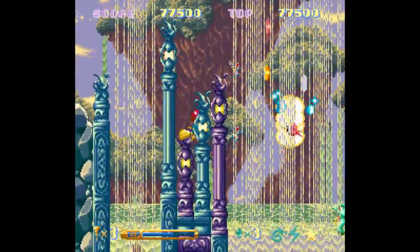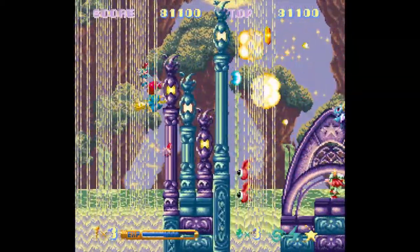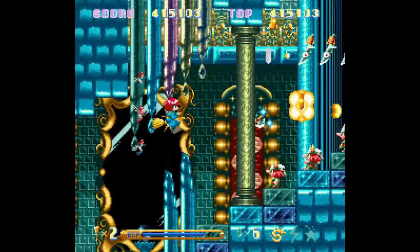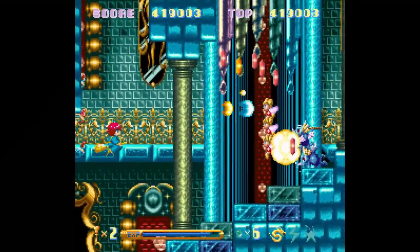They also have some very odd mixes between background elements that do and don't block your path — with pillars in interior sections, for example, being impossible to guess which will be which on a first playthrough. These can also cause some confusion as both enemies and Cotton will disappear behind them, potentially leading to some unfair deaths.